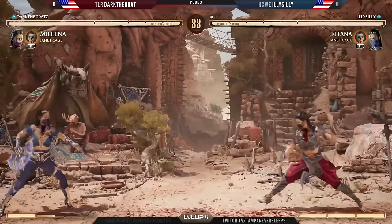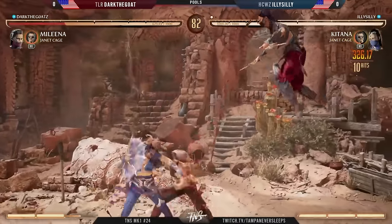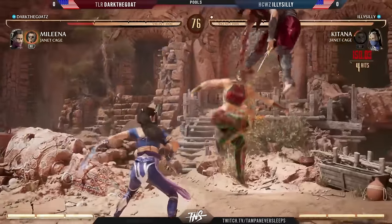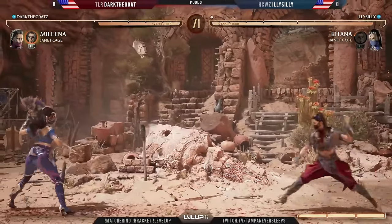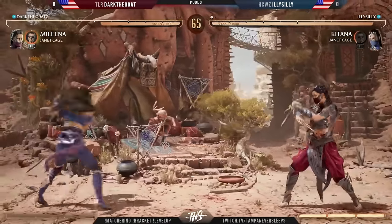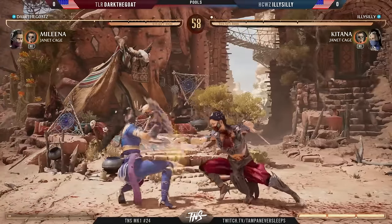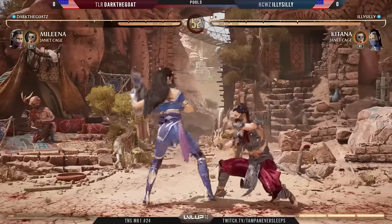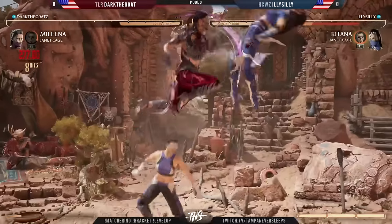I honestly think Illy Silly didn't realize that would have worked — and continuing to do so with such a slow startup. Going back to the Janet synergy with Katana — I do like that corner carry, which is so critical. You can still cover space against Melina, give her less room to run away, and still get these fan traps. We got the mid check and this is going to also launch as well — not the last hit of the overhead, but it still works.